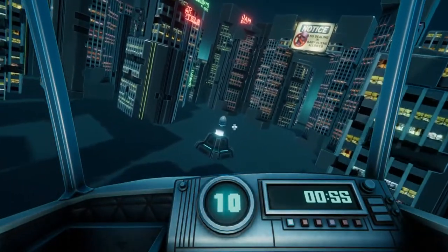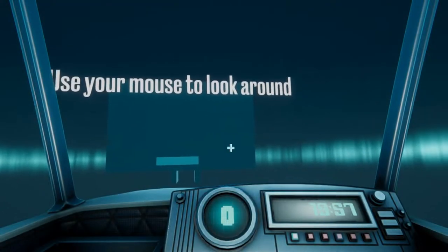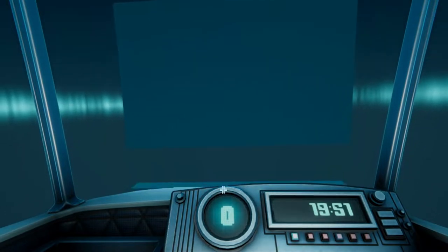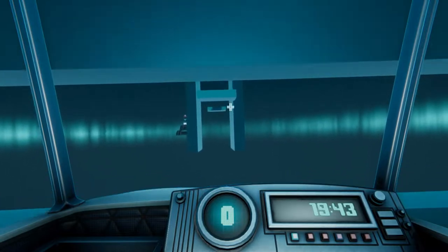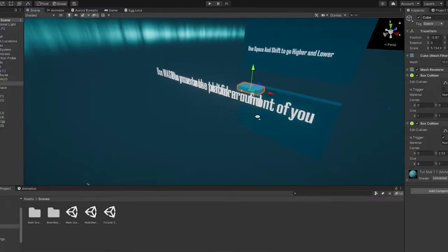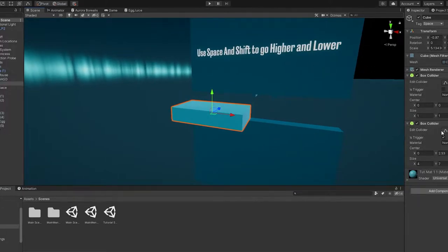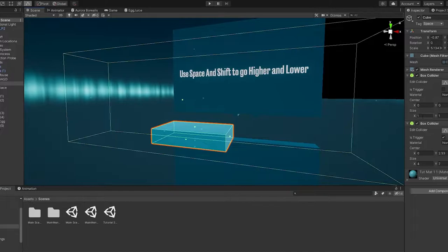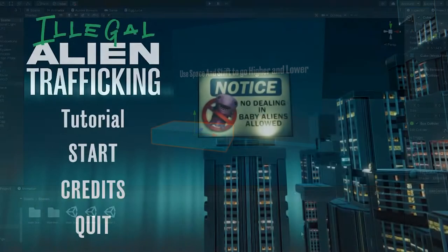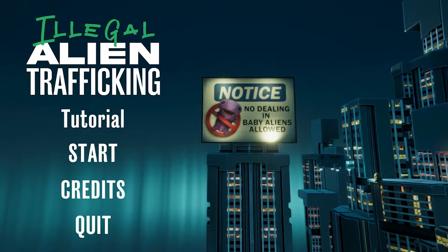I implemented sound effects and the music, and everything was really tying together. One of the final things I wanted to implement was the tutorial stage — the flying mechanics were pretty intricate with a lot of buttons, so I wanted to make sure anybody could play it. The tutorial stage is set up pretty straightforwardly, with the stage containing platforms that have box colliders with triggers on them. If those triggers are triggered, text pops up explaining what to do next.